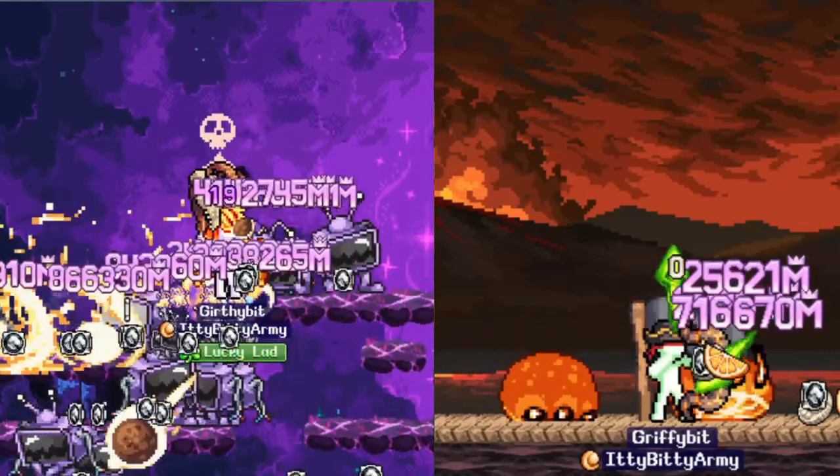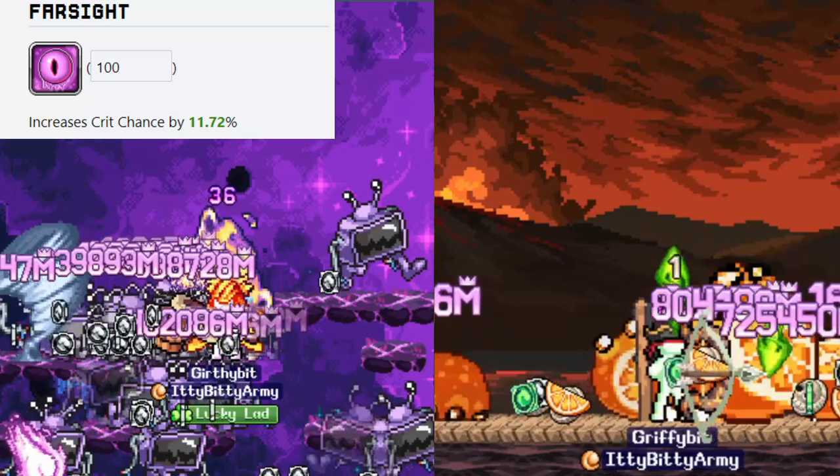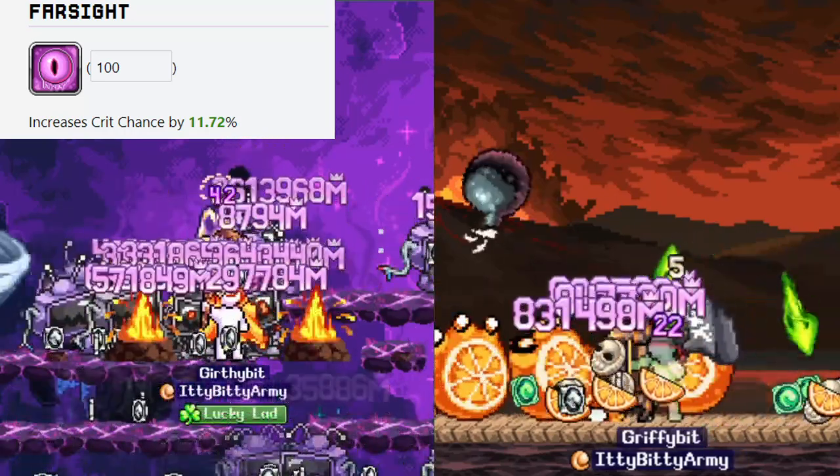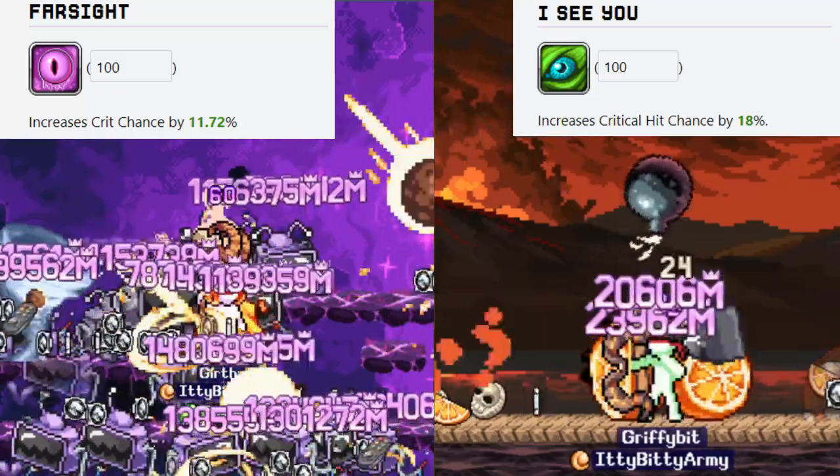Now, what about major buffs? These buffs are going to make up the bulk of your crit chance. Keep in mind that classes like Mage and Archer receive significant crit chance increases. For example, the Mage Talent Foresight at level 100 will give you 12% crit chance. And the Archer Talent I See You will give you 18% crit chance at level 100. So some classes have more of an advantage than others.